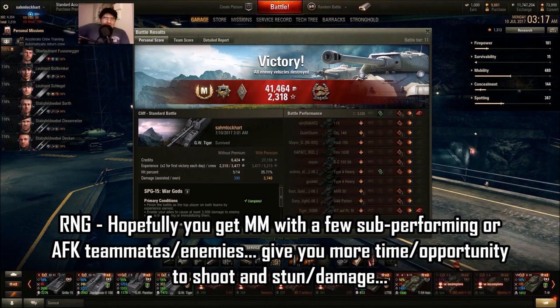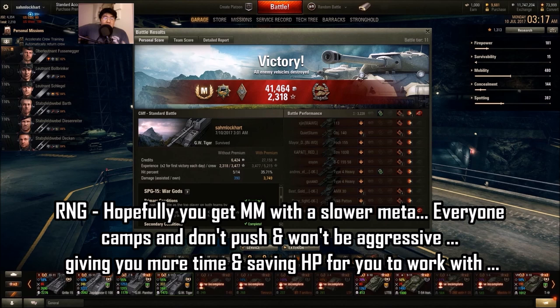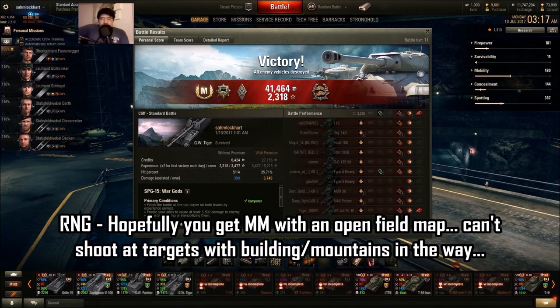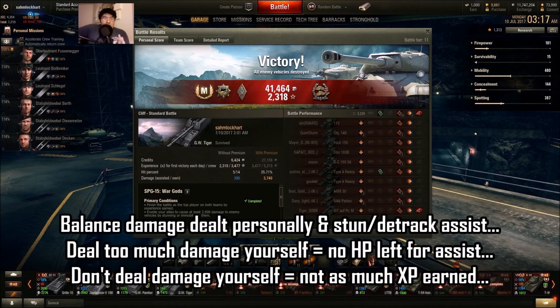Second: you need your teammates and enemies to suck or AFK. As you saw with the medium tank platoon and the AFK 113, they were underperforming, so less damage was taken away giving you more time to apply the stun. This means you need a slower meta — everybody camps passively, giving you more time to reload and apply stun. Also, you need an open field map — no city maps like Himmelsdorf or Rundberg. And you need to land shots close to enemies but not directly on them, preserving their HP pool for your teammates to shoot at.